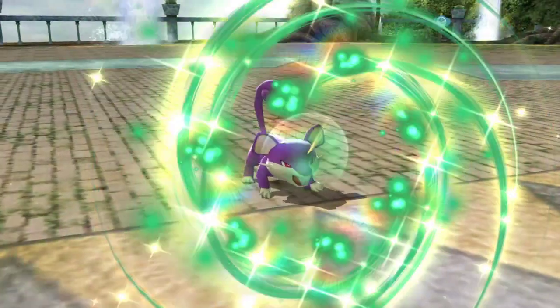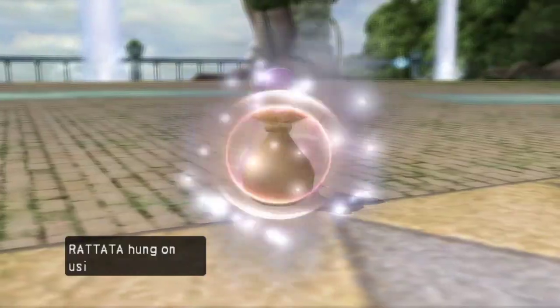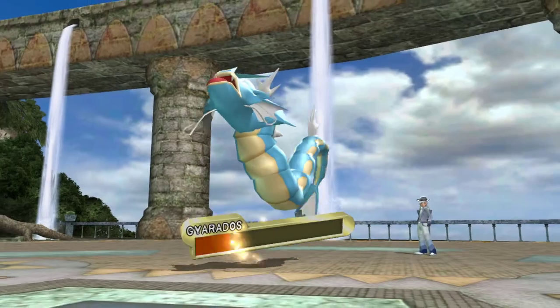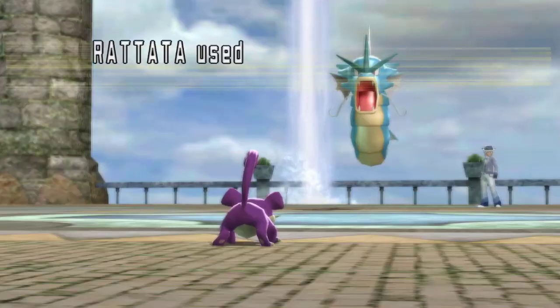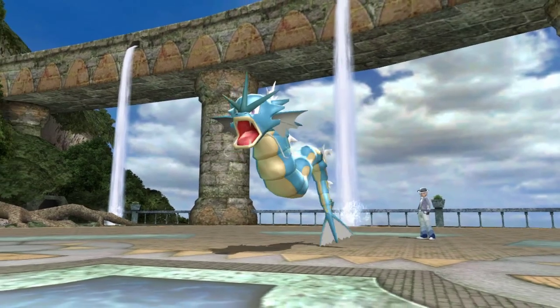Natural Gift on the Gyarados. They got me to 1 HP. I don't mind, as long as they don't do something else. Welcome to the Fear Team. F-E-A-R: Focus Sash, Endeavor, Quick Attack, Rattata.